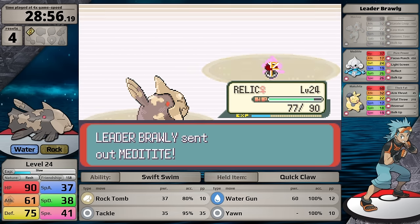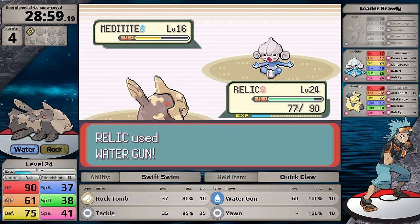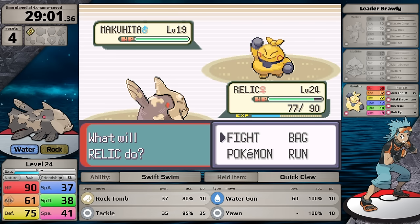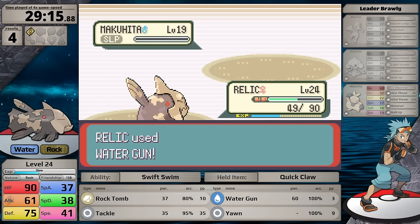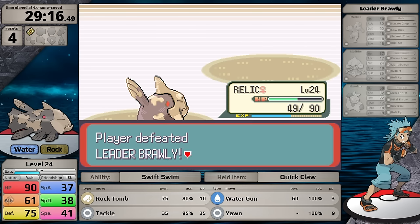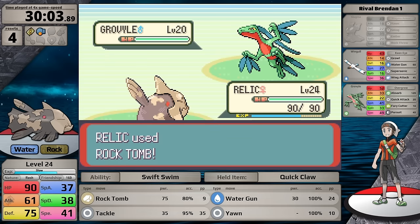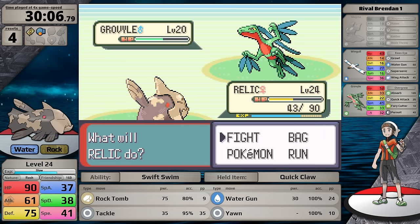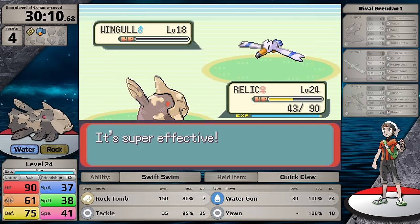After losing despite that ridiculous crit spree, I realize there's a better option: two-shot the Machop, two-shot the Meditite, then on the Makuhita choose Yawn on the first turn so it falls asleep and is less likely to hit with Reversal at low health. By doing this, I defeat Brawly on the next attempt. Then heading back to the rival, at a higher level I one-shot the Slugma so it can't use Yawn on me, and Rock Tomb does massive damage to the Grovyle — it just barely hangs on, but Absorb doesn't heal it out of KO range, and with an accurate Rock Tomb it faints.